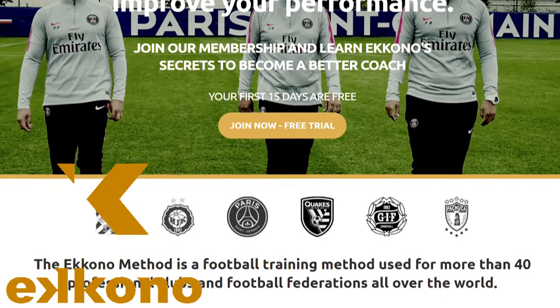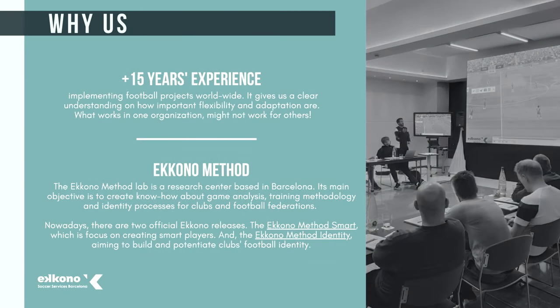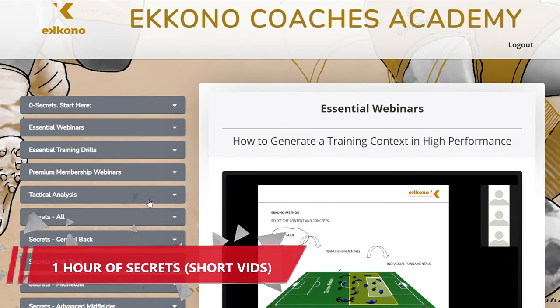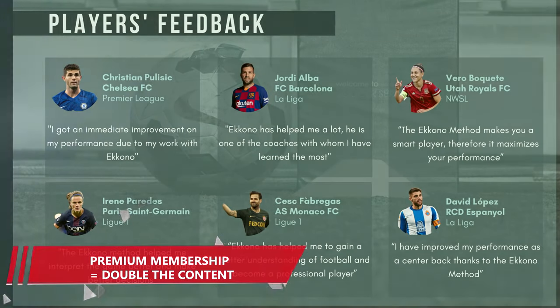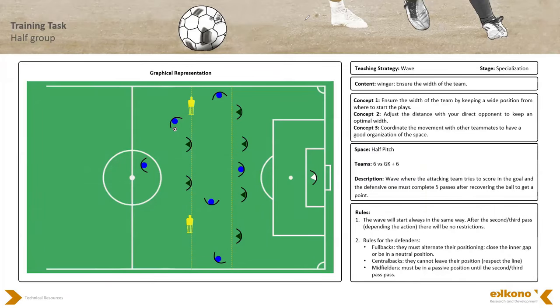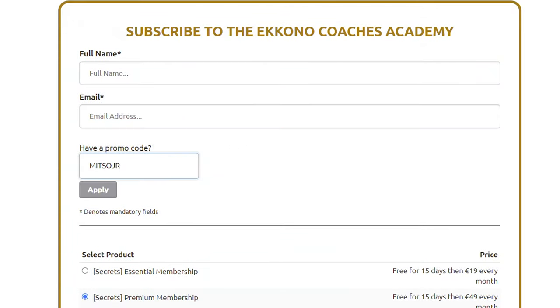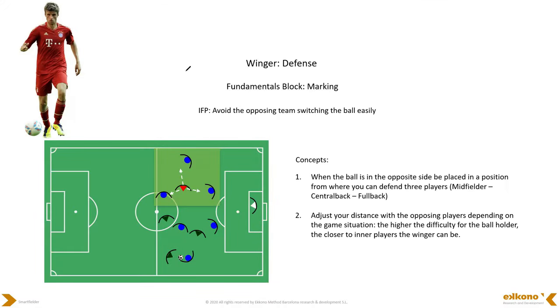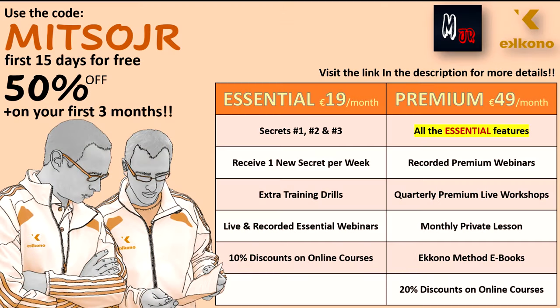Before we begin, I would like to encourage you all to try out the EconoCoaches Academy courses. You get the first 15 days for free, including a full hour of short video secrets discussing specific topics of the game, plus 8 hours of online webinars. You can also sign up for the premium membership and get double the content for free. If you decide to continue, use the code MITSUJR to get a 50% discount at checkout and access weekly content, online training drills, and private coaching sessions. Check the link in the description.